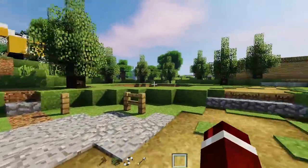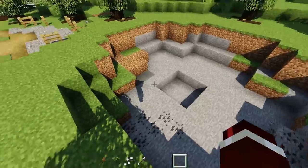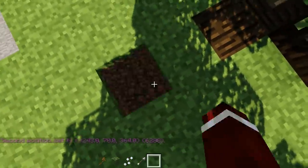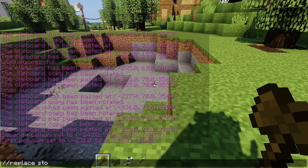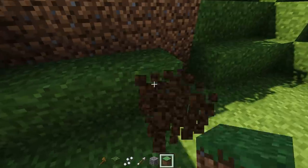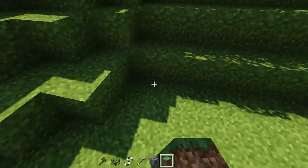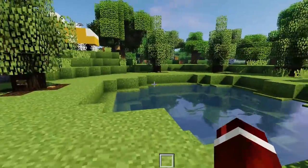I finished off the trees and I'm pretty happy with the amount — didn't want to go overboard, but we have trees around the pond now. Let's patch up the pond: we select the area, use '//replace stone 0' with grass, and replace any coal manually since there are only a couple. We'll create a little border so it's not an instant drop-off, since ponds usually let you walk gradually into them.